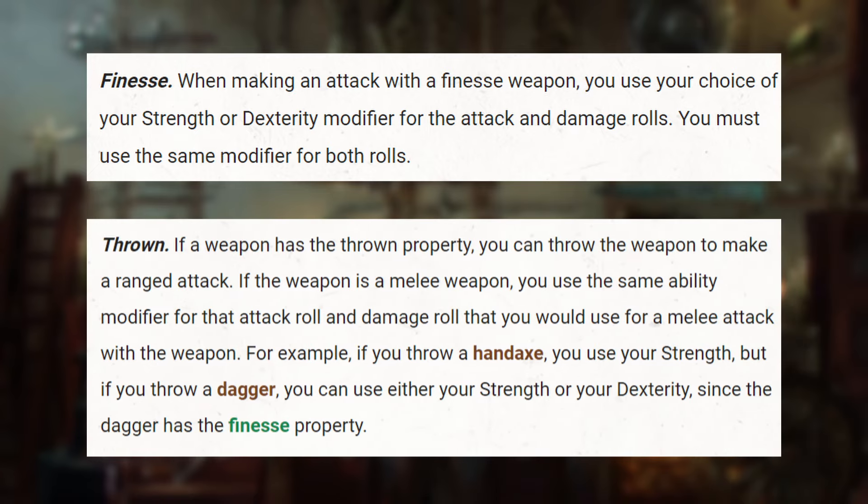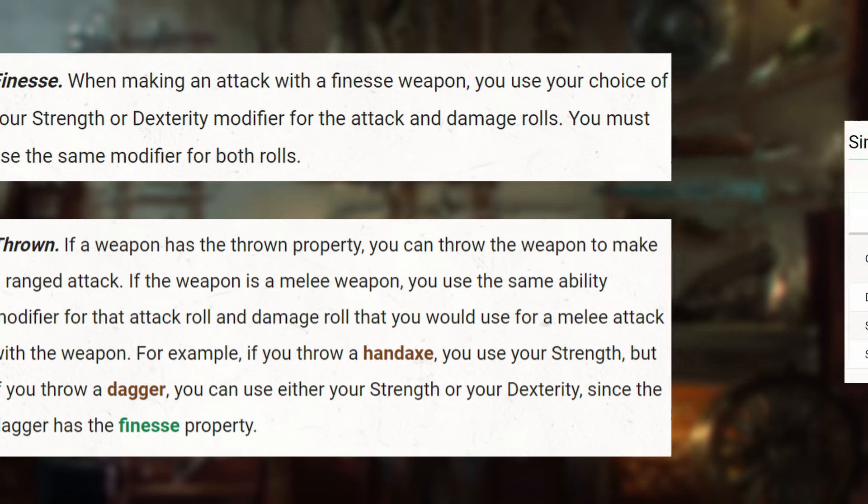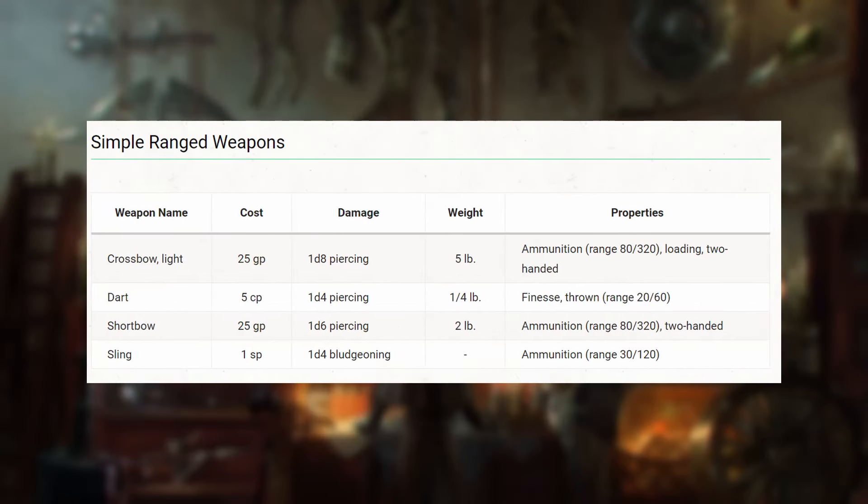The thrown weapon property adds onto this by allowing the dart to be effectively thrown with a normal range of 20 feet and a long range of 60 feet. Seeing these properties laid out, the dart appears to be in a really good spot as a thrown option, with admittedly low damage, but widely usable across classes and cheap to acquire.